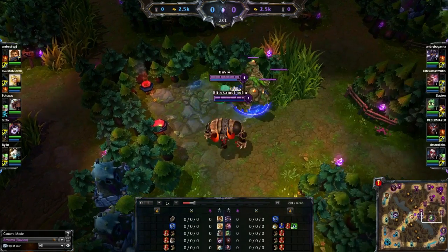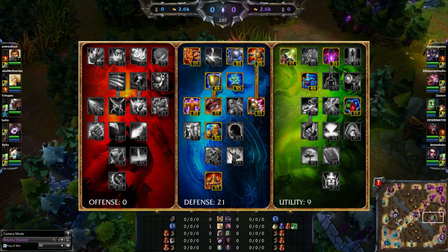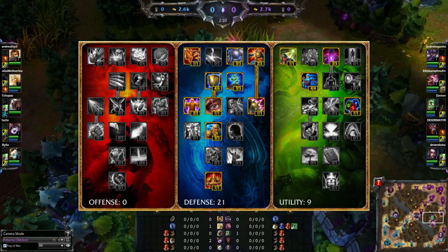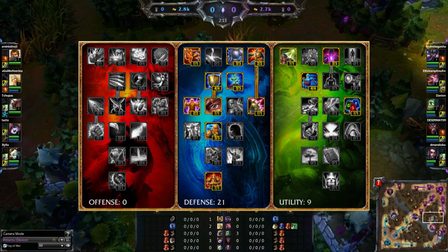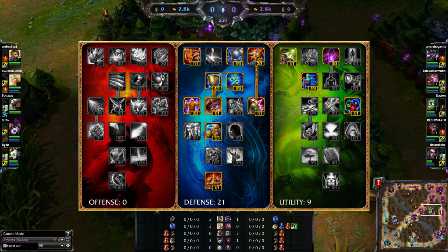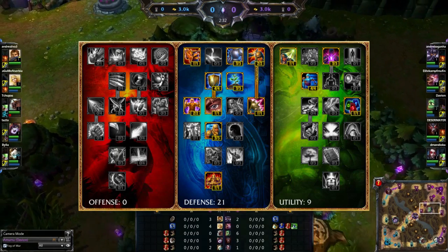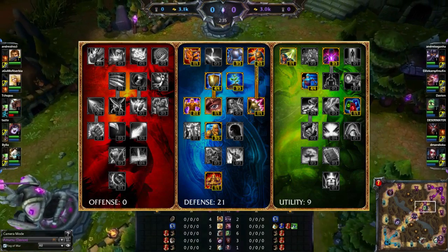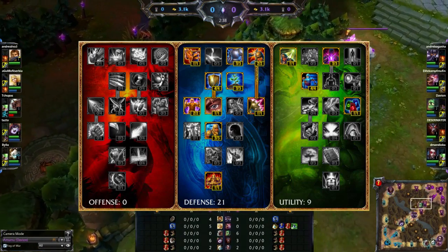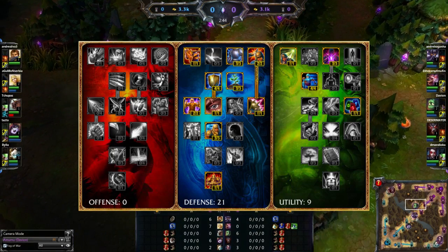Now we're going to go on to the masteries I use for Amumu. I go with a 0-21-9 build, with the main focus being on armor, movement speed, and making sure that monster buffs stay on me as long as possible. Try to get as much armor as you can in the defense tree, also get a bit of health regen, and make sure you're doing a bit of extra damage to minions and monsters to make your clears faster. In the utility tree, make sure you get the increased buff duration, the increased movement speed it offers, and the extra mana per level. Also get Summoner's Insight and Summoner's Resolve in both trees. The summoner spells most useful in my opinion are Smite and Flash — Smite so you can clear your jungle quicker, and Flash so you can escape if things go wrong, or flash in to finish off a kill.